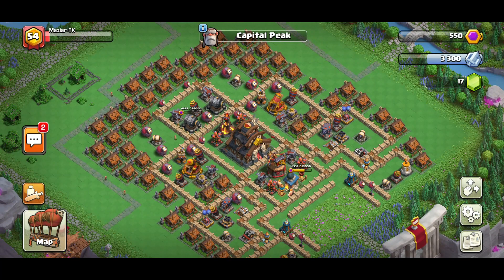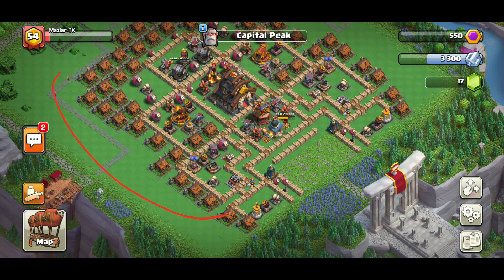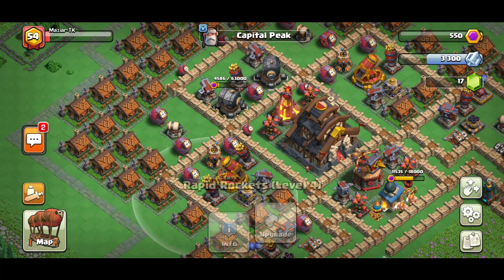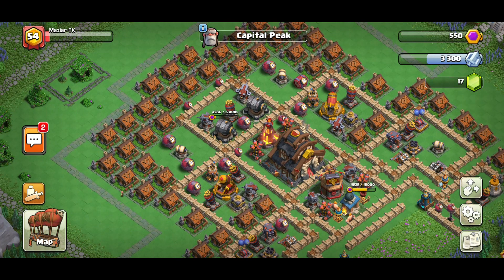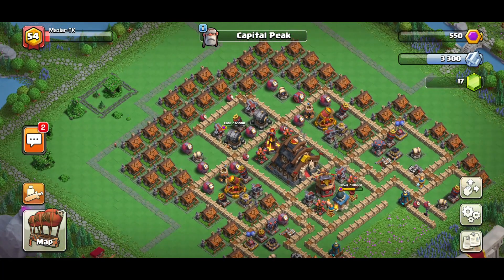I know a lot of people are going to get through this entrance and try to go all the way around and attack from the other side, but there's not going to be much of a difference because those bombs are all made for archers, barbarians, giants, wizards — anything. And we have so many air-targeting troops: rapid rockets, air defense, inferno air defense — the amount of air traps on the other side is just insane.